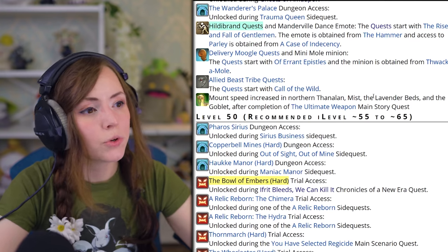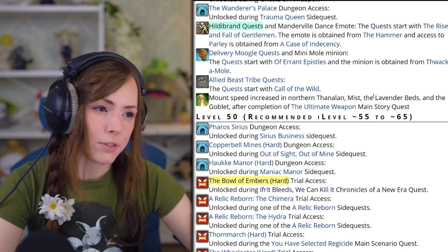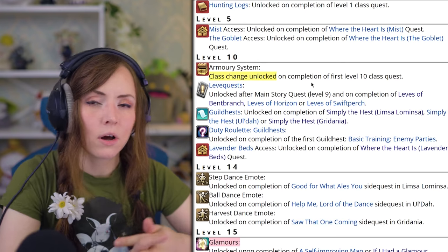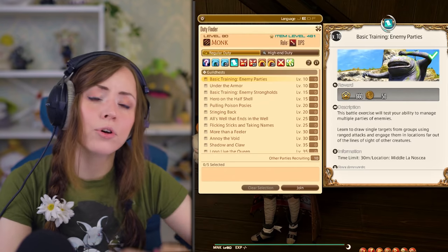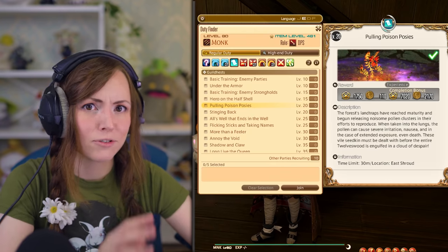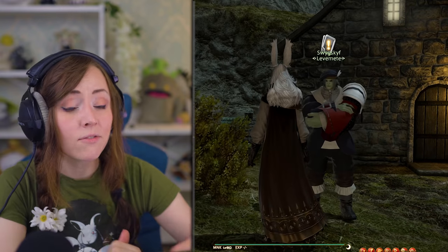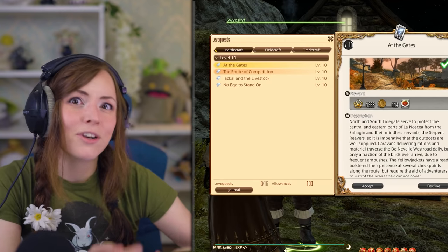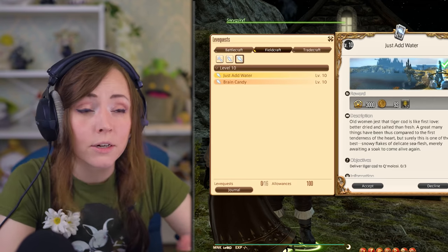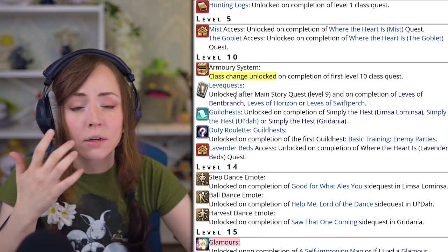Before moving on to Heavensward, here are some features I skipped on our way up to level 50 and why. The level 10 Guildhest unlock — I skipped this because the buff to A Realm Reborn XP makes these alternate XP sources less important. Guildhest XP is also very conditional — it's great for the first-time completion bonus if you're around the same level, but beyond that the XP is kind of crap. Leve quests are another thing I skipped, because while they're great for leveling crafters and gatherers, the XP is not super good for battle jobs. It's all a bit of a hassle, and while maybe I would unlock Guildhests for alt jobs, I'm not going to say it's a rush.